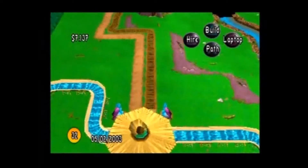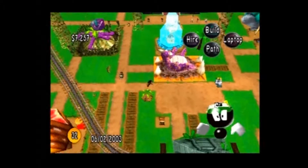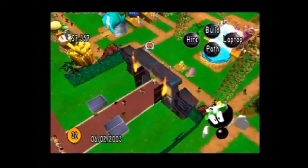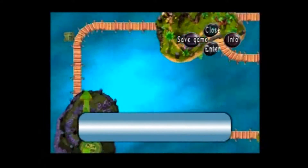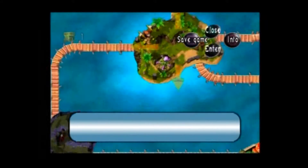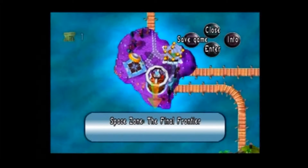We're not going to be staying here for long though, because I've been smart, and in the distance of last episode and this episode, I've taken the liberty of leaving this park. I've been clever and I've gone ahead and actually opened up the next world already, which is Space Zone and the Final Frontier.